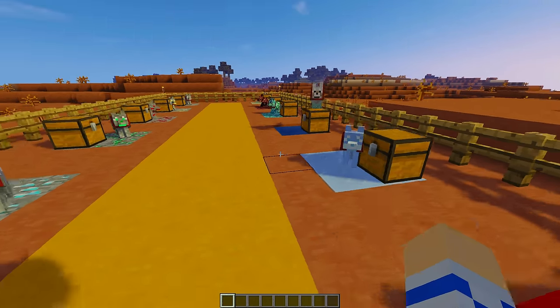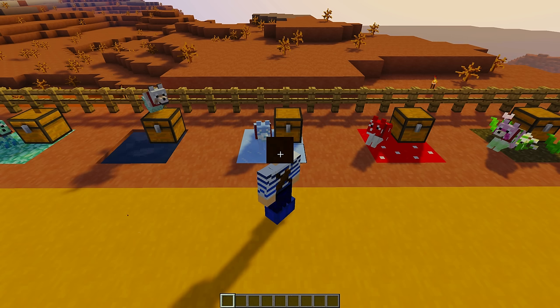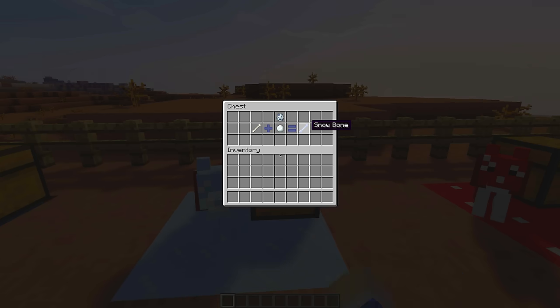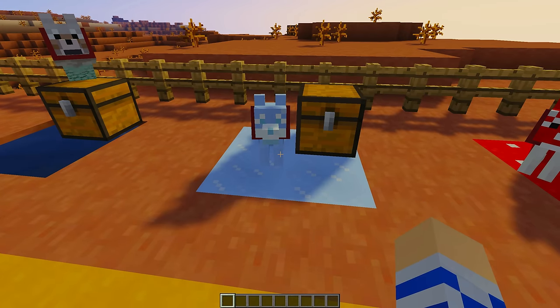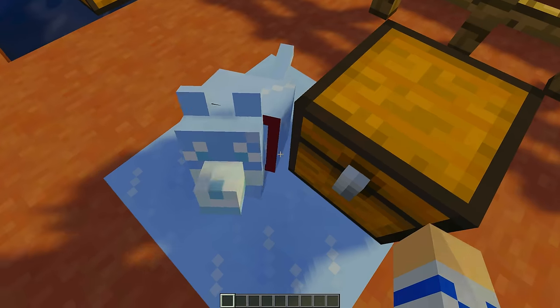Let's move on. This is the ice wolf, and you'll find this wolf in extreme hills or snowy biomes. You get this wolf by combining a snowball and a bone, which of course equals the snow bone. You'll need to have lots of those to tame him. You are so cute — you're slipping around.